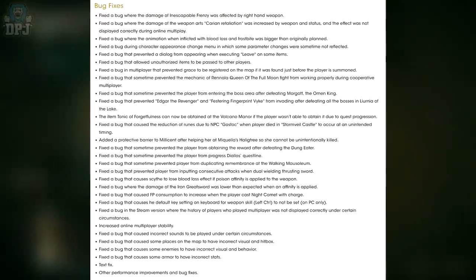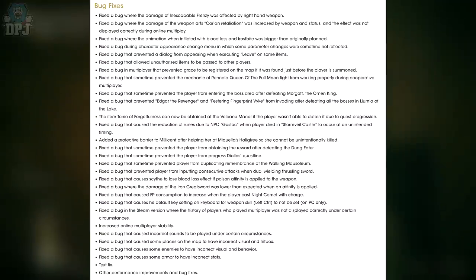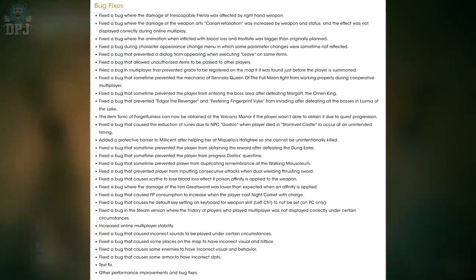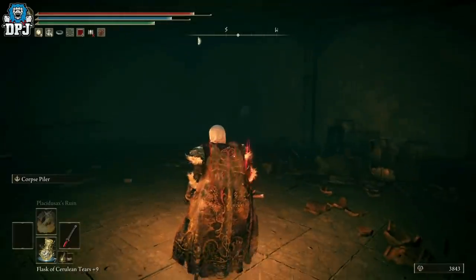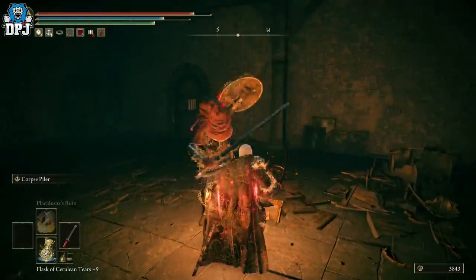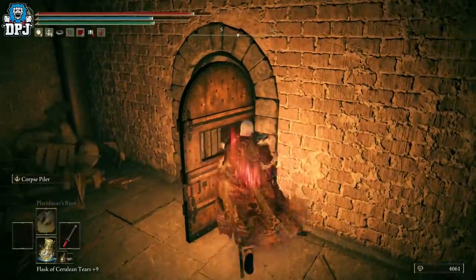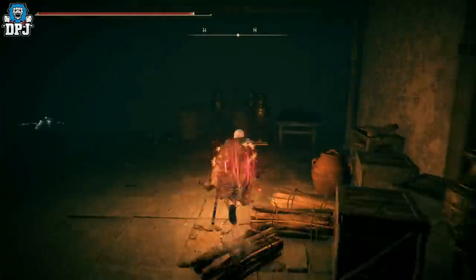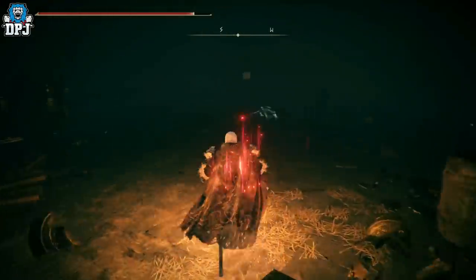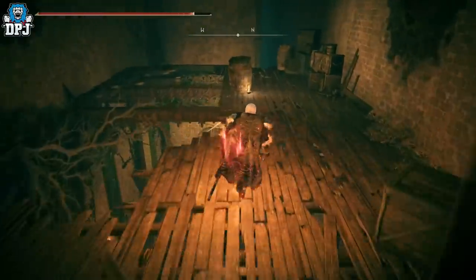Fixed a bug where the damage of the Iron Greatsword was lower than expected when an affinity is applied — that could be quite a beast now. There are also other performance improvements and bug fixes not listed. One thing I'm disappointed about: no fixes or ways to resolve people AFK farming runes in PvP — this is so annoying. I'm hoping in the next patch they put something out that lets us hunt these people down or block the AFK spots they're finding.